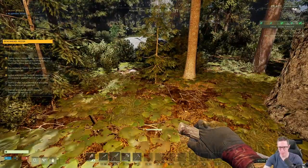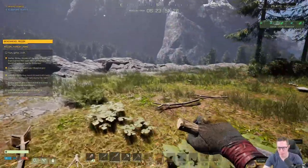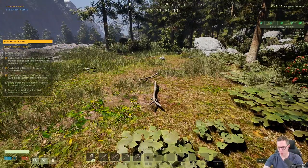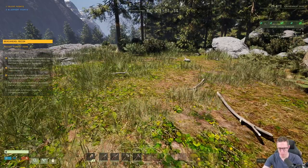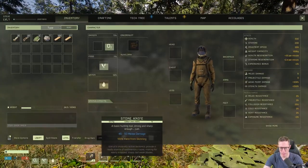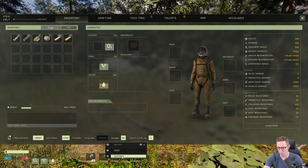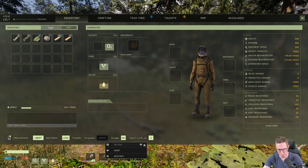Different biomes have different weather conditions. All your items are hotkeys — 1 through 0. Anything to do with a mission will be in the G slot, and anything to do with a light or torch will be in the L slot. If I press I for my inventory, I can drag and move items around. I can also right-click to either repair them, drop them, or destroy them. Repairing normally costs something — on a stone knife, for example, I need one stone to repair it.